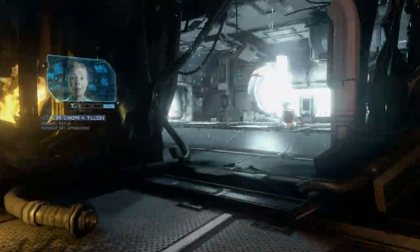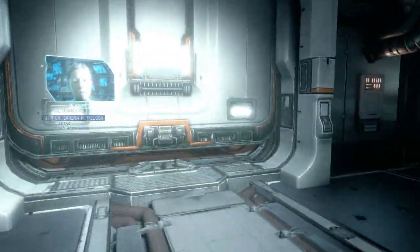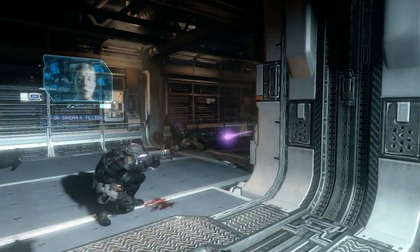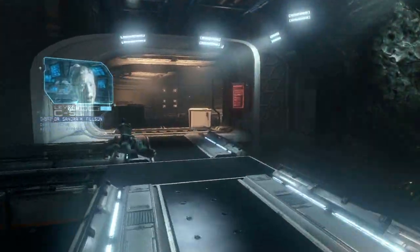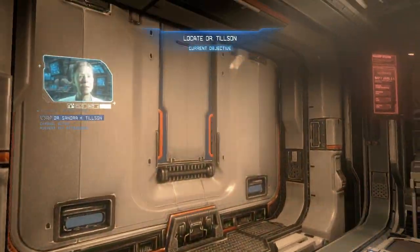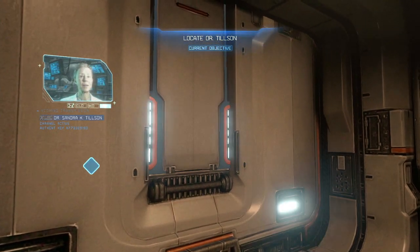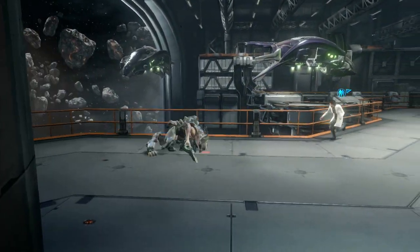This is definitely one of the more challenging missions in the game, probably the hardest Covenant-based mission. First, you're going to want to grab a hologram right here, and grab the sticky detonator from that poor marine, run all the way to this door, wait for it to open, and assassinate this jackal.